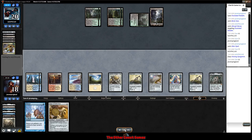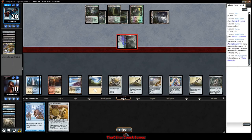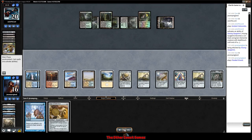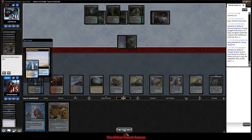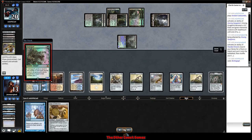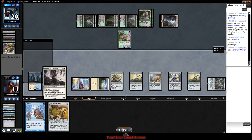Our opponent now has a Hissing Quagmire — they've found an actual threat they can kill us with. We have a Sigil. Our opponent starts hitting us; they fire up the quagmire and do a fair amount of damage. Unfortunately this game is not the most interesting — we just kind of get our asses handed to us. They have a 5/6 and we draw a Mentor, giving us an opportunity to maybe do something.